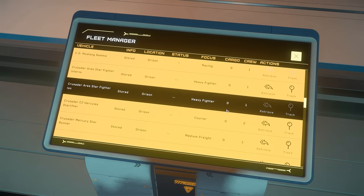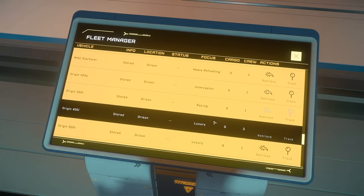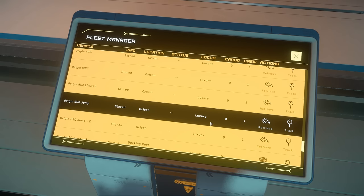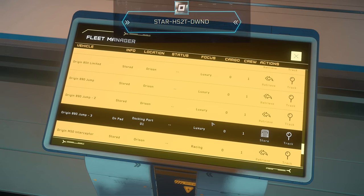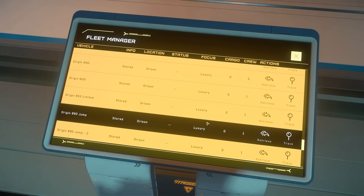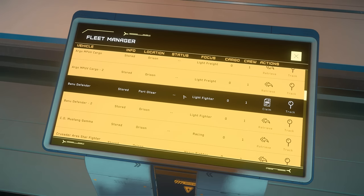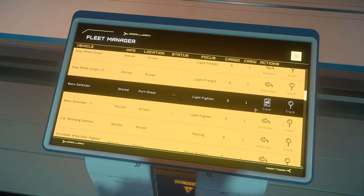Today we're talking about another alien ship — the Banu Defender. This is a ship I actually received through referrals. People who sign up to this game using my referral code get extra in-game cash, and they help me get cool ships. One of those ships was the Banu Defender. I now have two because if you're a certain subscriber level, you can test all the alien ships this week, which is kind of cool.